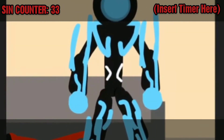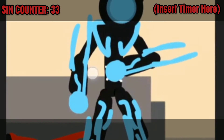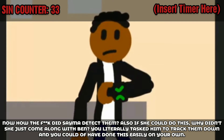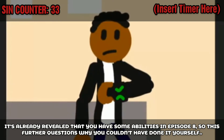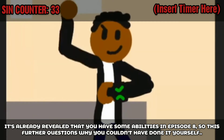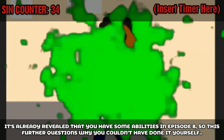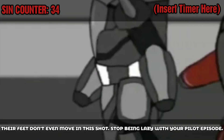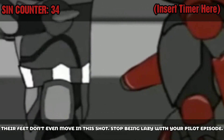My sensors are picking their location up not even a mile away from you. Now how the f**k did Seema detect them? Also, if she can do this, why didn't she just come along with Ben? You literally tasked him to track them down and you could have done this easily on your own. It's already revealed that you have some abilities in Episode 8, so this further questions why you couldn't have done it yourself. Their feet don't even move in this shot — stop being lazy with your pilot episode.